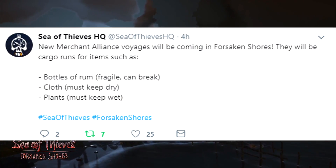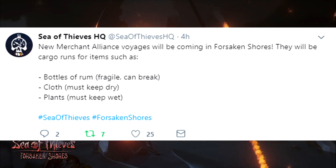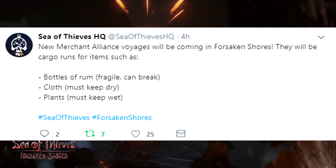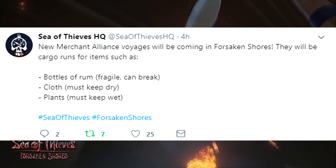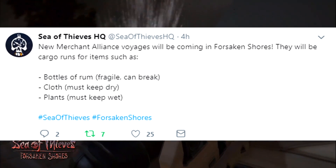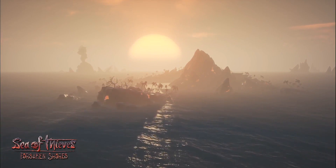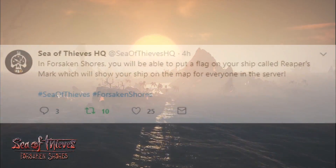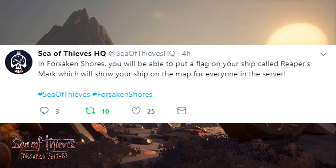We also have new Merchant Alliance voyages coming in the Forsaken Shores. There will be bottles of rum which you'll have to keep very safe as they are fragile and can break — maybe if you hit them by accident or run with them. You've also got cloth which you have to keep dry, and plants which you actually have to water and keep wet, so maybe jumping in the sea every time they start to dry up.